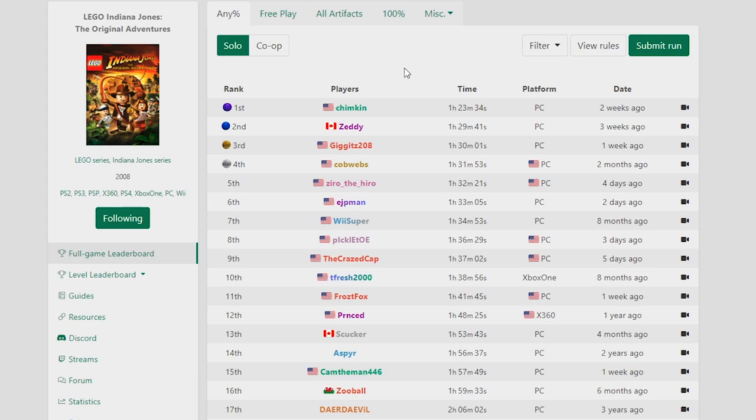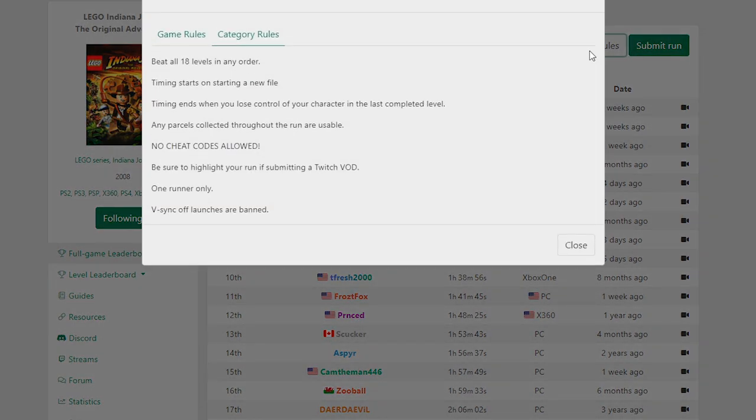If you want to find the timings for these runs, all you have to do is go to the speedrun.com page for the run you want, click on the rules, and it tells you when to start and stop the timer. And finally, let's get on to the basics.